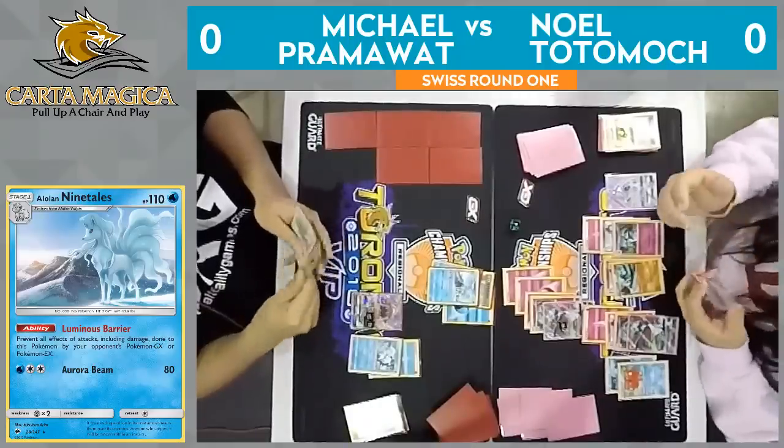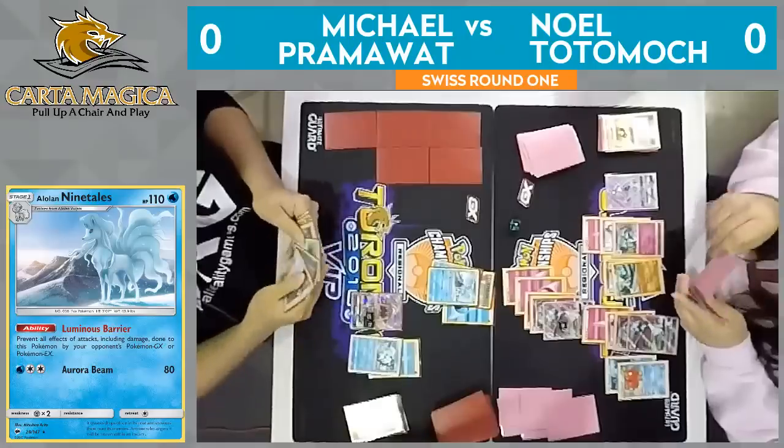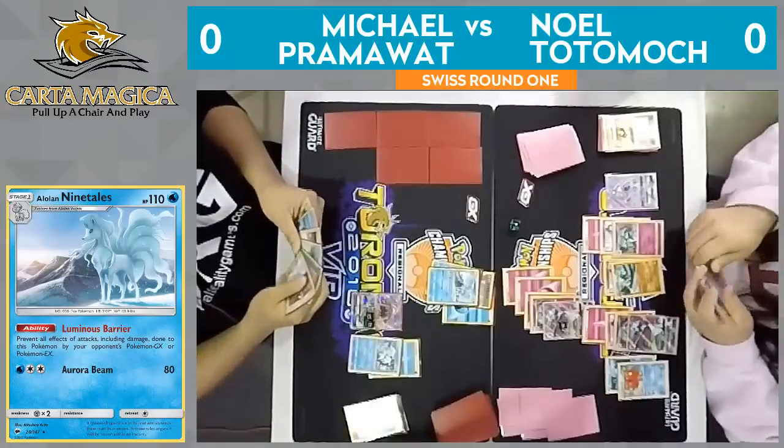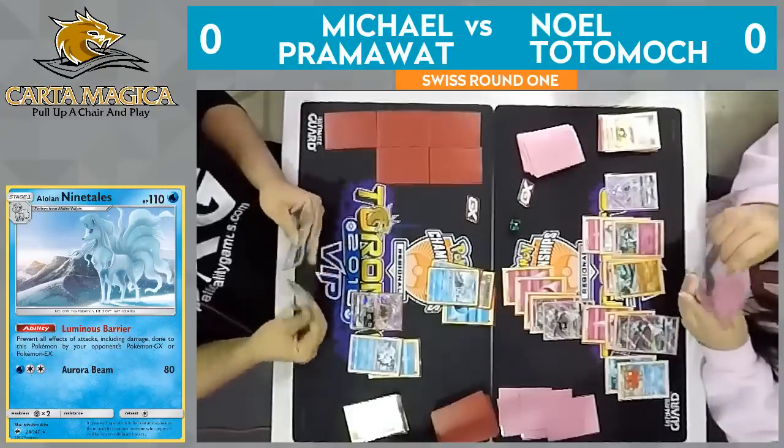Abyssal Hand will draw him three here. Looks like it was a Max Potion, Fairy Energy, and a Field Blower — leaving those two Rare Candies in the deck. He doesn't need to find those here. Opting to just pass. Did not find the Double Colorless Energy, so just a pass. For all I know, he could have also announced Infinite Force, but it doesn't do any damage.